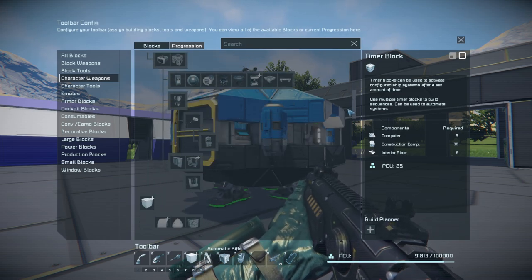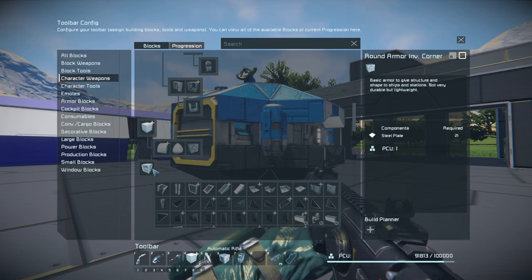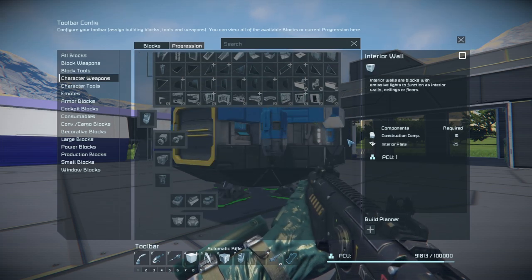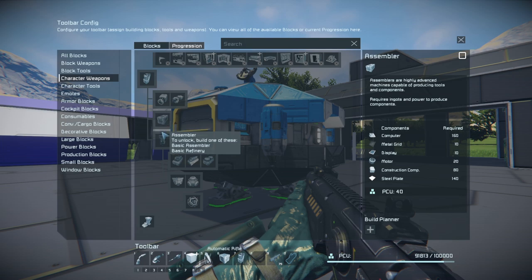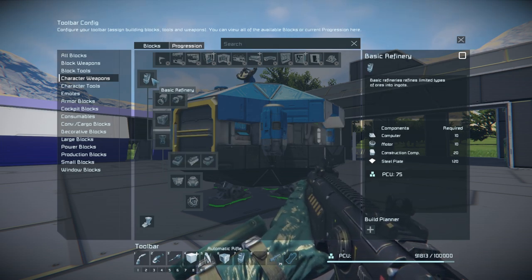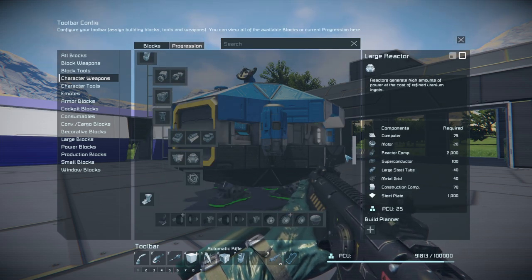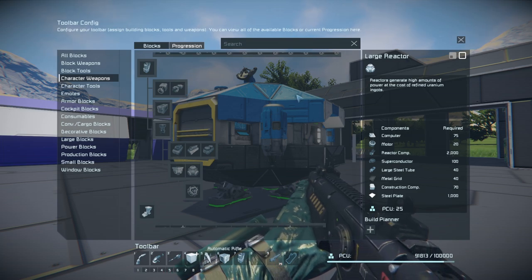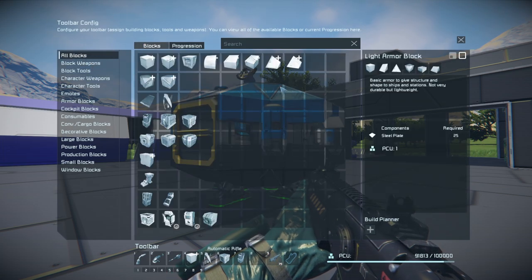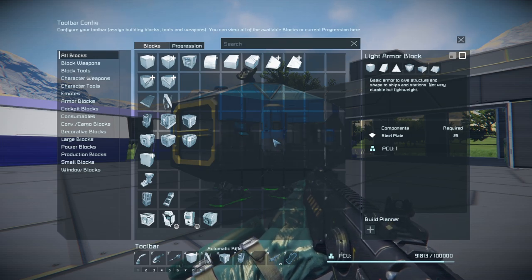Looking down the tree, pretty much everything has a prerequisite. To build special round blocks you need to build a single block first. To build interior stuff like windows you need to build an interior wall first. If you want to build an actual refinery you first need to build a basic refinery. The whole reason for this is to make the game easier to comprehend for new users, and I think it does a good job of easing you in - the block list starts small but eventually gets huge.